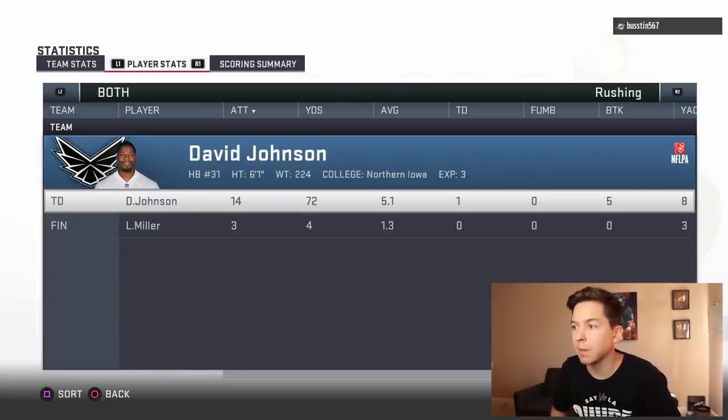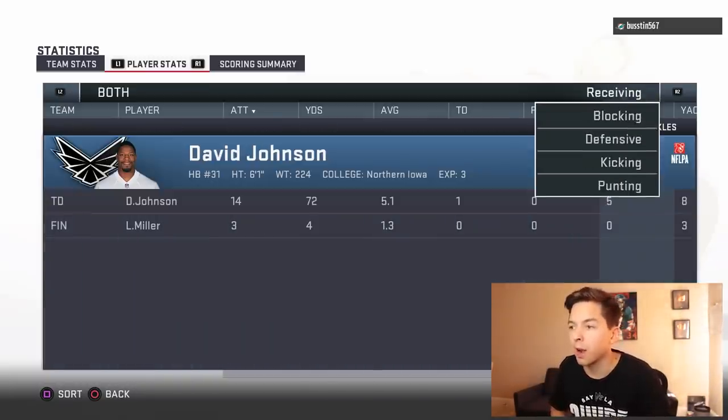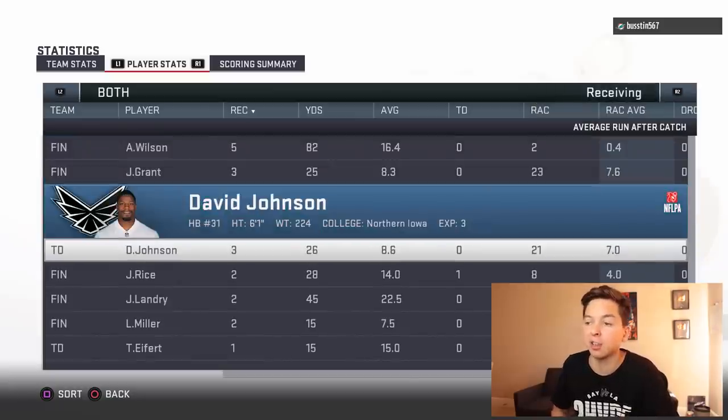Here's a look at DJ's stats — he had 14 carries for 72 yards, five broken tackles. I was really impressed with that. On the receiving end he had three catches for 26 yards. I personally think he's the best running back in the game right now. But unfortunately, since he is a limited time card, those quick sell for 500k — he's still going to be overpriced. I absolutely love this card, I love David Johnson. But since he is limited time, he is too expensive for what he's worth. Go ahead and get yourself Barkley. Hopefully you guys enjoyed today's video, and until next time, I'll see you later. Peace out.